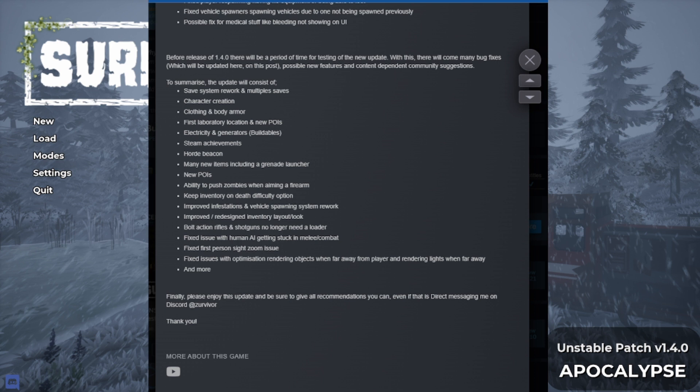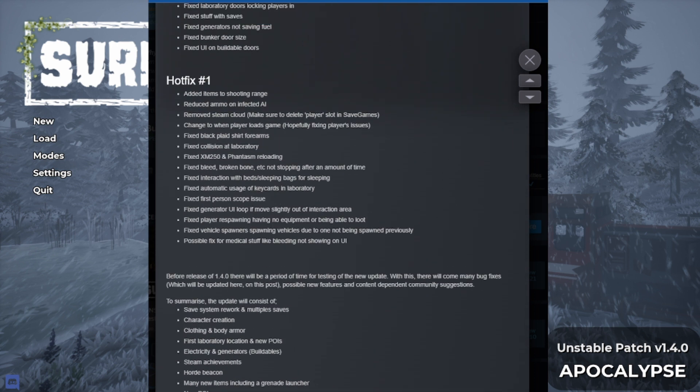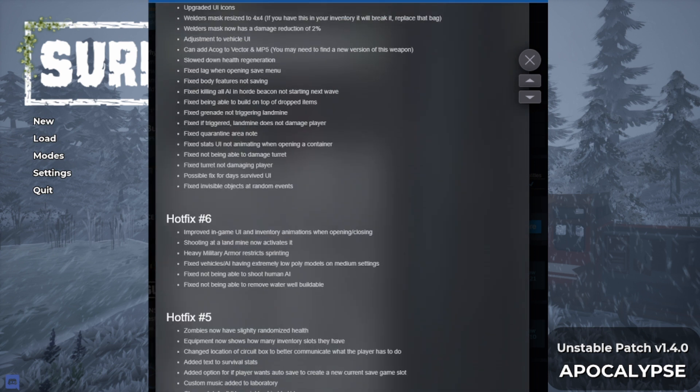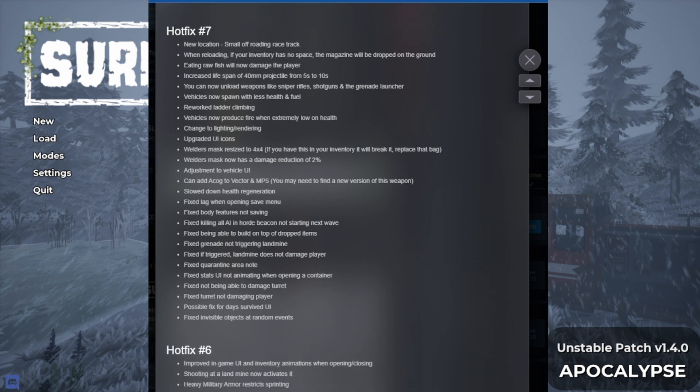Bolt action rifles and shotguns no longer need a loader. Fixed issue with human AI getting stuck in melee combat. First person sight zoom issue — fixed. Fixed issues with optimization, rendering objects when far away from player and rendering lights when far away, and more. Since this unstable patch released, they have gone through some fixes, and if you scroll through there's hot fixes one through seven. So there's been a lot of bug fixes to this unstable patch, which is why they do the unstable patch before they release it.